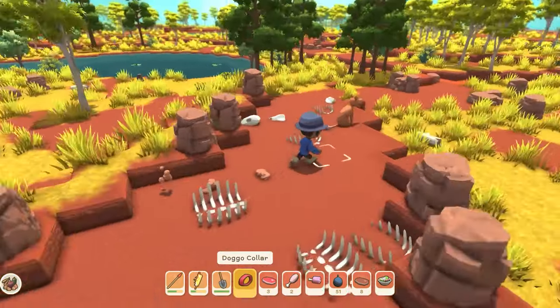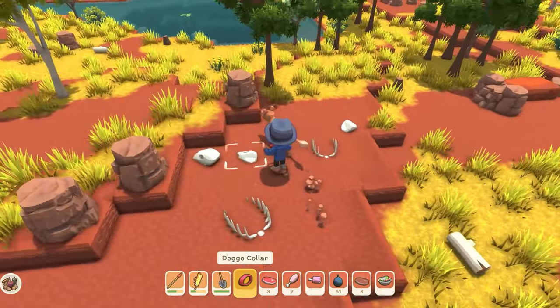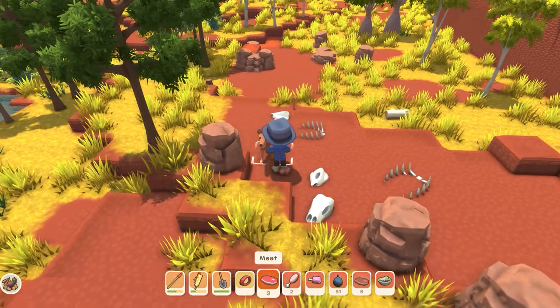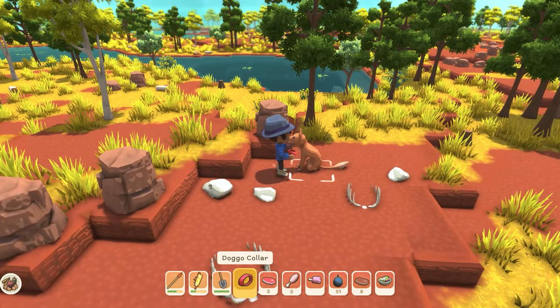Once you go up and find a doggo, there's no taming method for this. All you have to do is just go up to him with a doggo collar, press left click, and then he's yours.